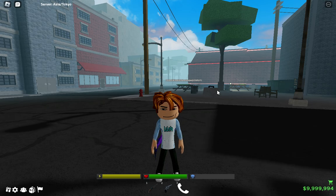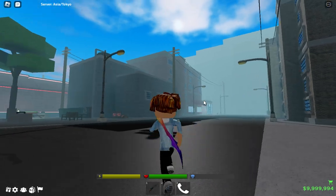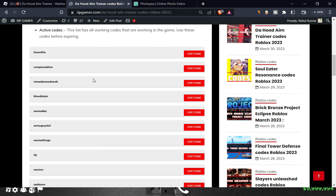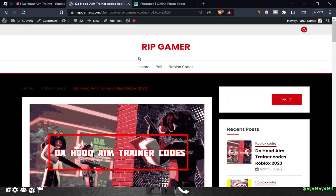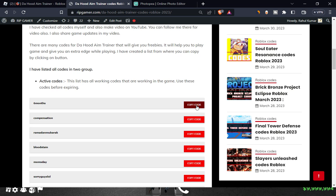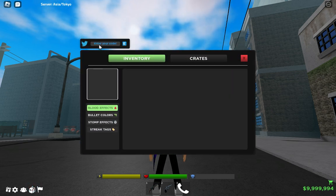In this video I'm going to show you all the working codes for this game. I have some codes written on my website — the website name is ripgamer.com. When you come to this website, just click on the copy code button.